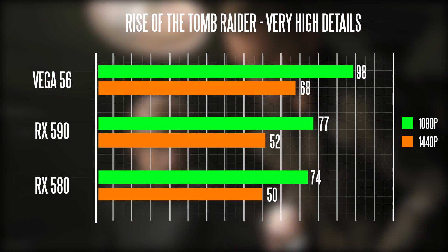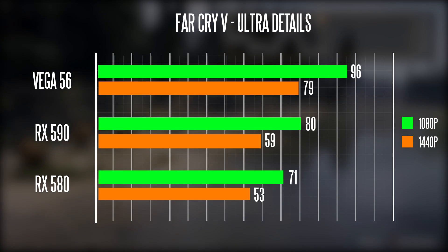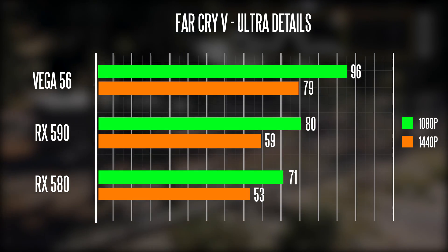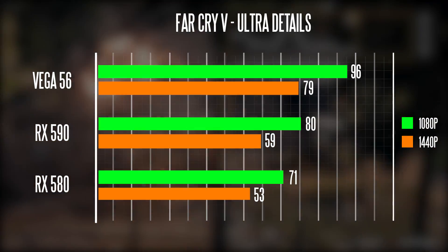Of course, these performance results are very game-specific. If you take a look at Far Cry 5, there's still a little bit more of a distinction between the 580 and the 590, but not by a huge margin as you would expect — though it is a little more distinct than Rise of the Tomb Raider.